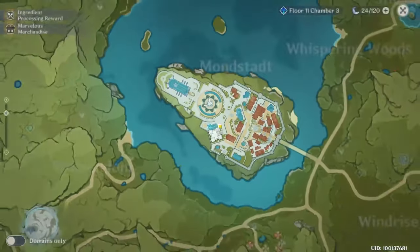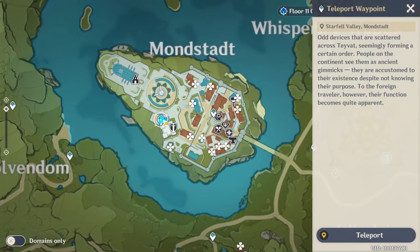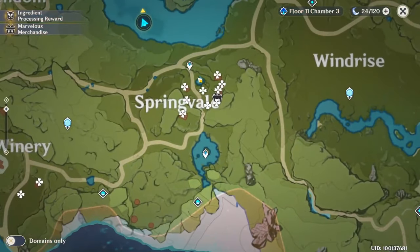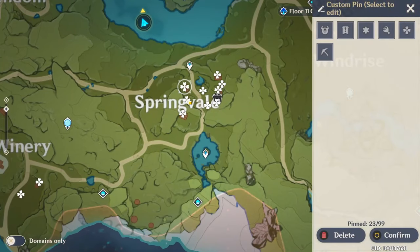So let's start from Mondstadt City. I will start from that teleport waypoint and follow that path, going there, then there. After that, go to the Springvale teleport waypoint and start from there.